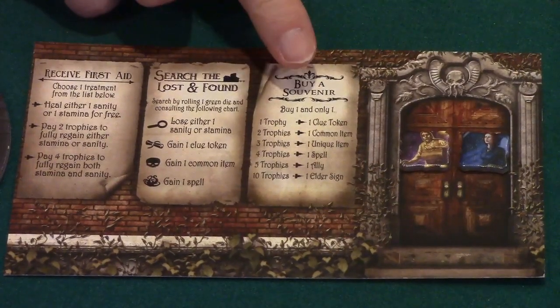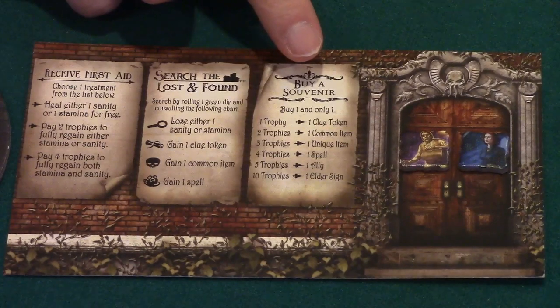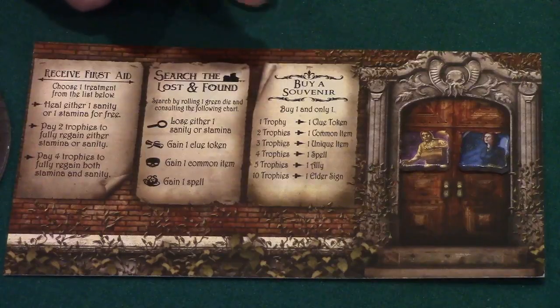Wow, even the museum's lost and found is scary in this game! The final action you can choose is Buy Souvenir. This is where you can exchange trophies — for 10 trophies you can purchase a single item, clue token, spell, or an ally. For 10 trophies you can even purchase an elder sign token. After many turns slogging around in a musty museum, it'd be nice to head to the gift shop, buy that last elder sign to seal away Yig, save the world, then mosey on down to the snack bar for a nice cold root beer.